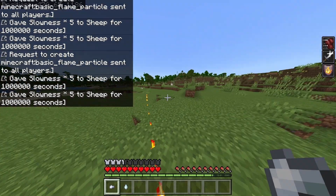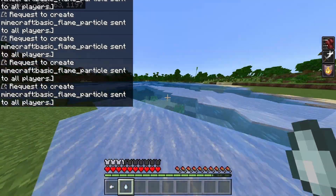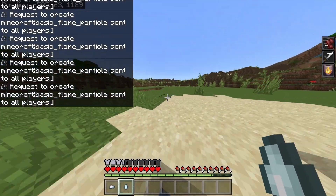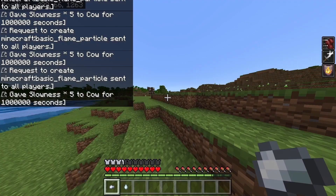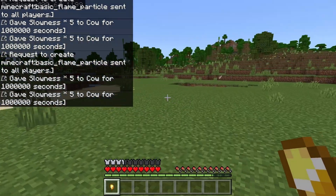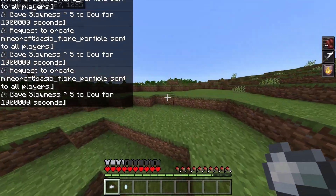I wanted to use command blocks to make me the fastest man alive — the Flash. It's pretty easy to go fast in Minecraft, but I wanted more. I wanted to be able to tap into the speed force whenever I wanted to, wherever I was in the overworld. I also wanted to be able to turn it off whenever I wanted to, because sometimes going fast sucks, especially in survival mode.